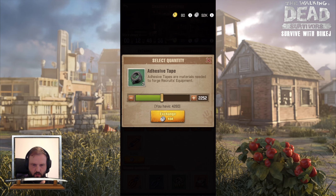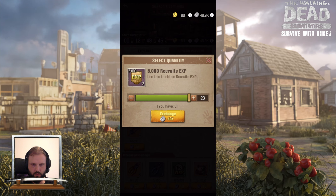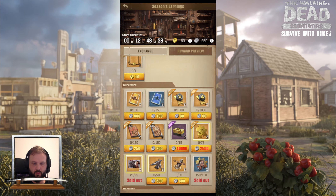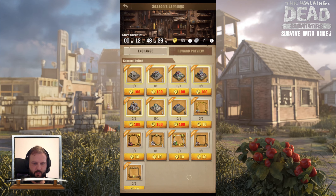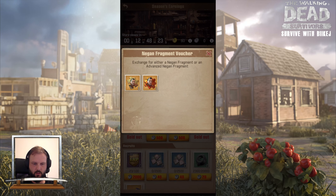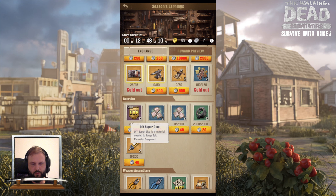Let's also pick up some tape and some recruit experience, since we've seen how important it is to have a strong recruit. So that was it — we bought Patrick, some Negan fragments, SF tape, and recruit experience. I should have also bought the superglue first and then split it, but never mind.